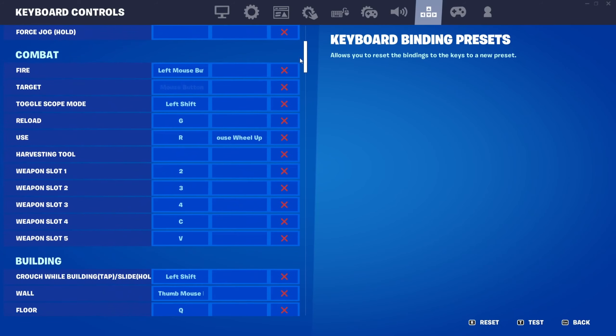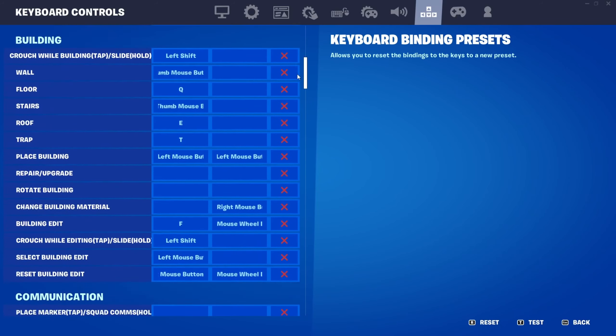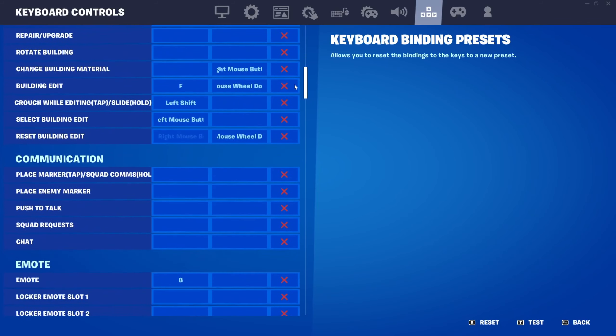My double movement settings are 63 for forward diagonal angle, 76 for strafe angle, and 135 for the backwards angle. You have to have double movement. Now I'm going to head over to my binds — I have the most optimal keybinds for Fortnite. These binds allow you to edit, jump, shoot, and do everything while still using WASD without removing your fingers off any of your movement keys. I'll scroll through these quickly; you can pause the video to get the rest of my binds.